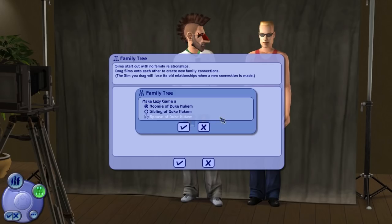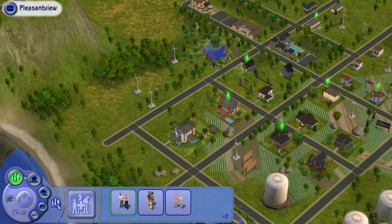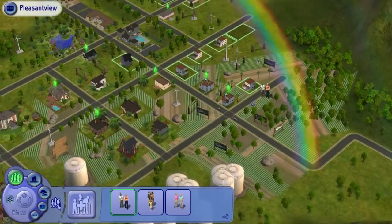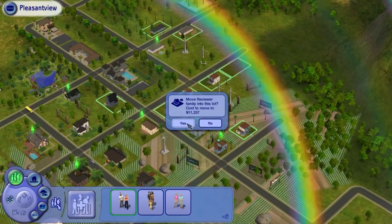Jokester Douche over here with the Lazy Game Review shirt on. I actually made that, didn't I? I'm having second thoughts. Alright, let's choose a lot to go into — this one. I forgot about all this junk. This is fantastic. Let's do a house this time, because — oh, right next to the Calientes. Those tramps. Yeah, we're gonna go visit them at some point.